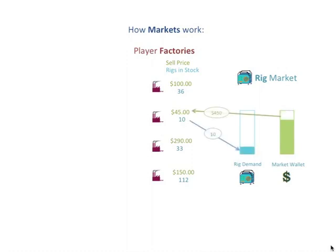In this case, player 2 has the lowest price, followed by player 1, and then player 4. Note that in this case, the market ran out of money, so player 3 does not make a sale.